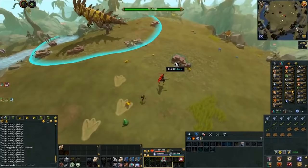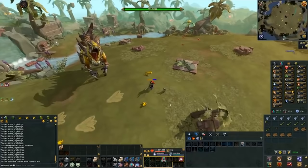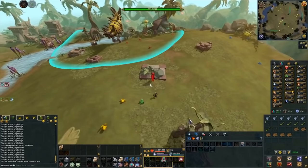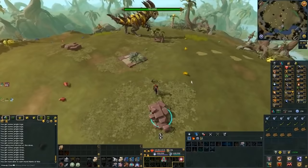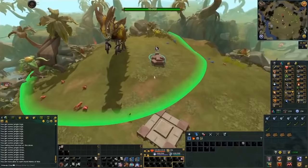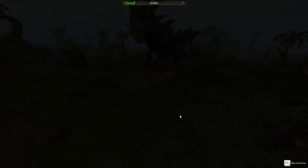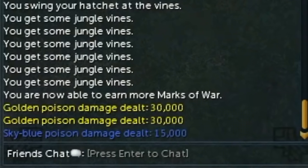Build the scorpions and pressure plate — scorpions cost 1 log and 1 vine, and the pressure plate costs 1 log. Once built, arm the scorpions with spears tipped with poison from the frogs. There are 3 frog colors — yellow, red, and blue. For your first encounter you need to determine which poison is most effective. Get 2 yellow poison and 1 red, then bait the pressure plate to figure out the best poison by checking the chat box. If the golden poison hits 30,000 you know it is the max hit and therefore the best choice.